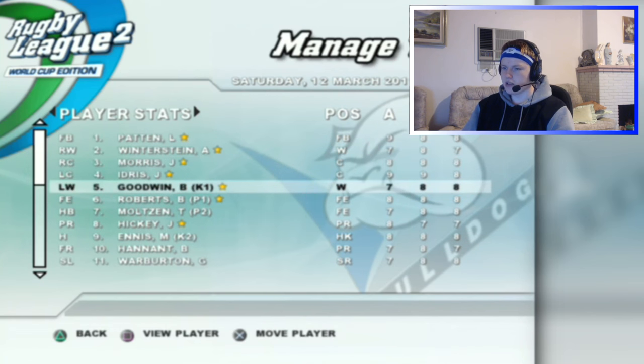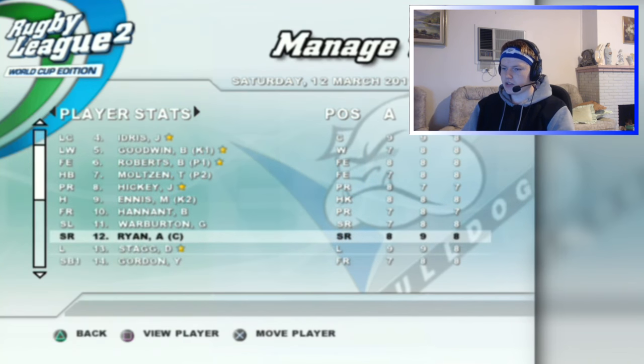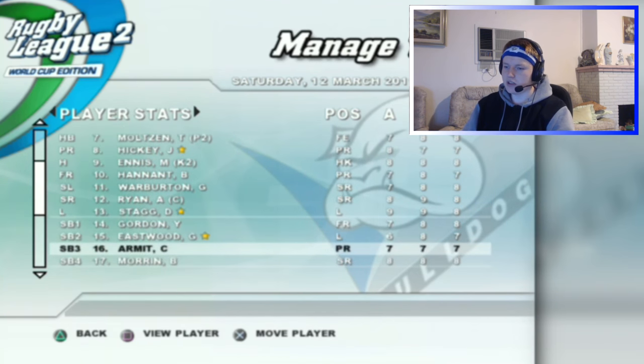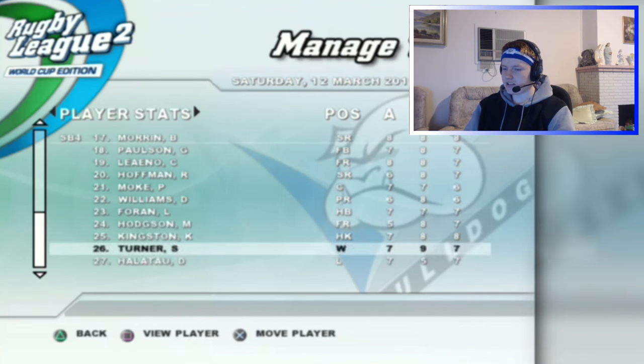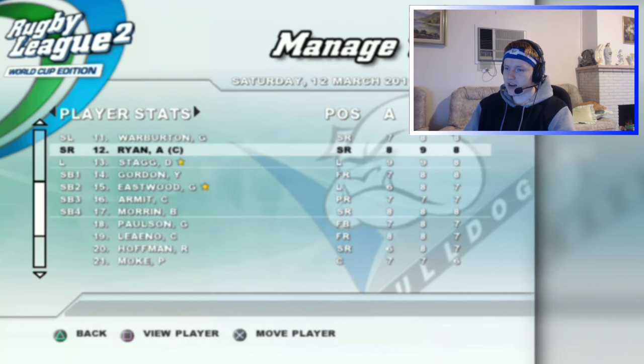We've got Josh Morris still at the club. Tony Winnerstein still in the NRL. A lot of players are still in the NRL but aren't at the club. Andrew Ryan retired with the Bulldogs, David Stagg left not too long ago, Greg Eastwood still in the current side — so only two people remaining from that 2009 side slash 2011 side. They've got pretty good depth, and a lot of these players might be rated so high because of training. Training is good in this game — they progress very, very well.